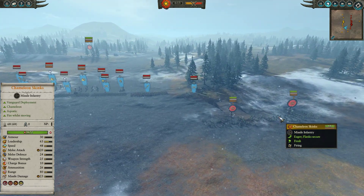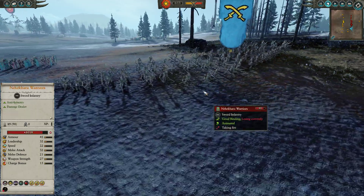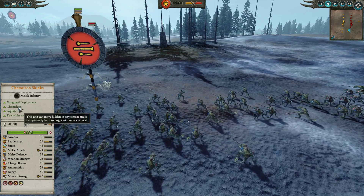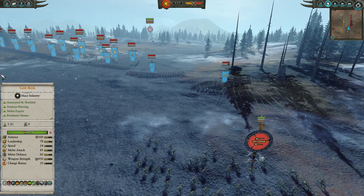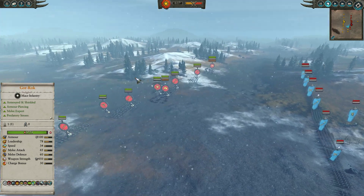On the right flank we have a cheeky little vanguard of two units of Chameleon Skinks who have opened fire on some Nekkhara Warriors who aren't shielded, doing some pretty decent damage. These guys are a fantastic skirmish unit — they have Chameleon and a 40% missile resistance, which is huge, making them very good skirmishers. Up in the sky in the back we also have the Pohawk Sentinels, a regiment of Terradon Riders who have a very nasty rock drop.